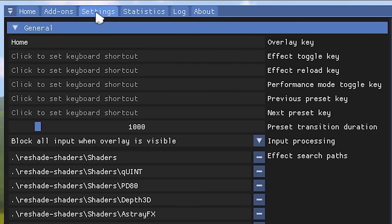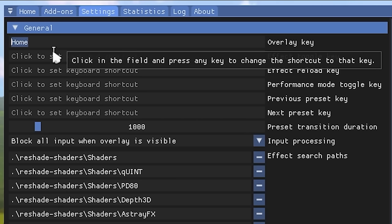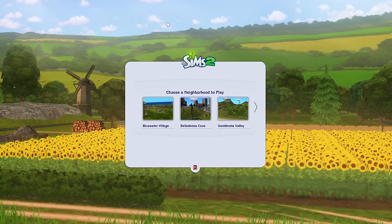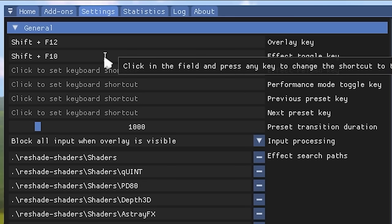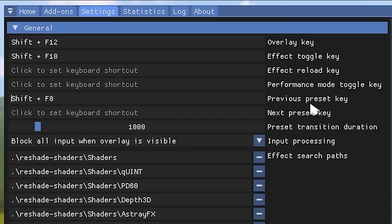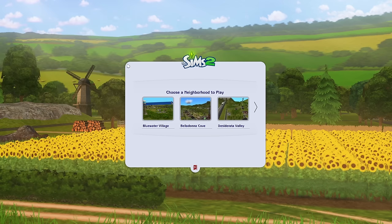Skip the tutorial since I'm familiar with ReShade. Go to Settings and rebind the keys. I recommend the overlay key to Shift+F12 — that opens and closes ReShade. Set the effect toggle key to Shift+F10, which turns all effects on and off. Set Previous Preset to Shift+F8, which toggles between different presets. Now ReShade is all set up and working.